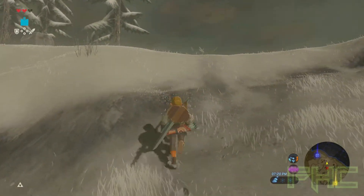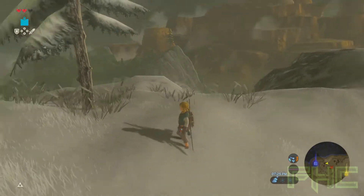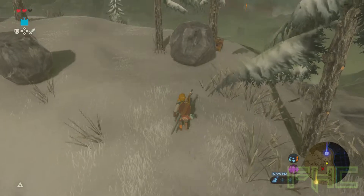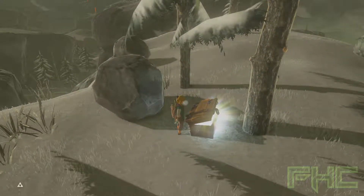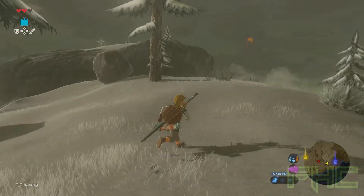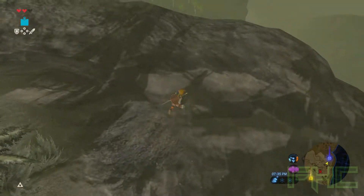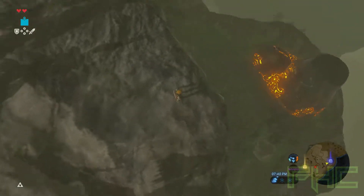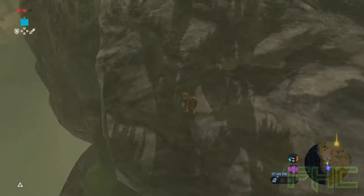Okay, so it looks like we want to head up this way. Treasure chest. Arrows! Excellent. I do like some arrows. And... there is a shrine. How do we get down there? We're going to have to climb and drop or something?